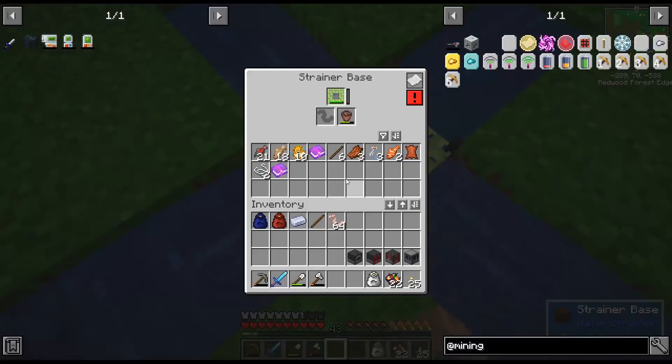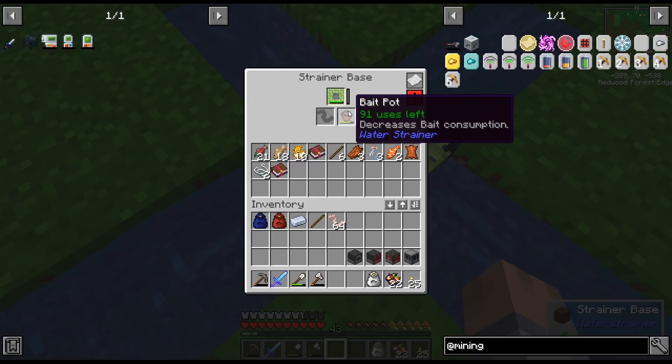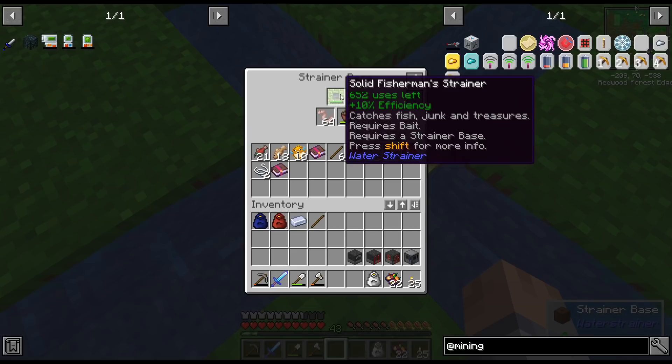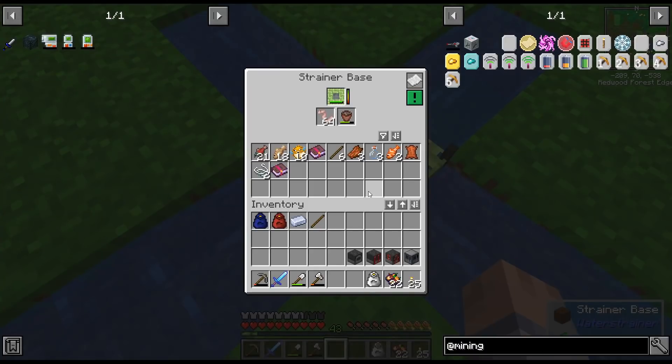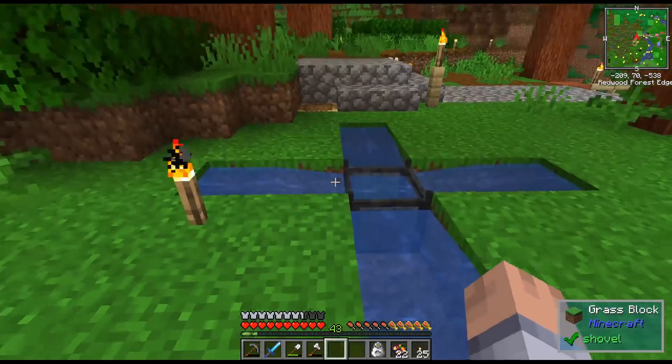I set up a second one here - a solid fisherman strainer - because I was after the enchanted books. And it worked, I got these two so far. I also made a bait pot, which decreases bait consumption and starts with 128 uses. So now when we put this in here, it's going to make us something. I think this is a much better investment - it's made the same way, just with four sugarcane and four iron. We got these two enchanted books and I'm going to let this keep going.